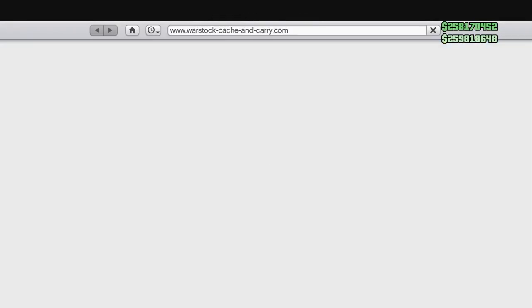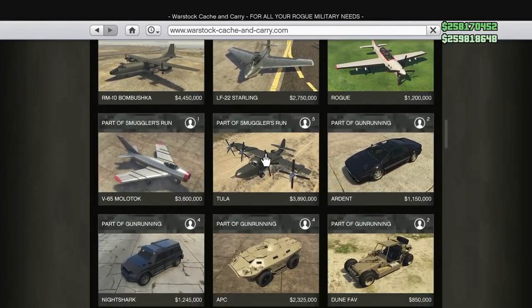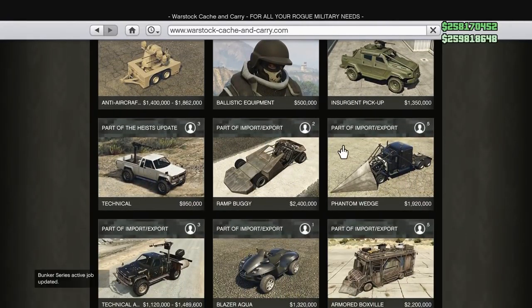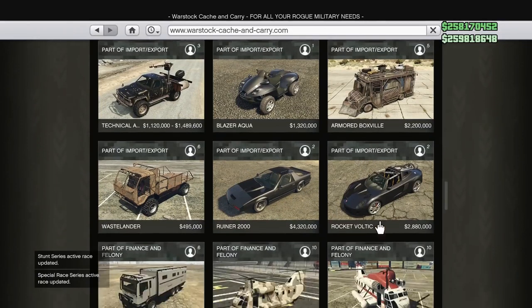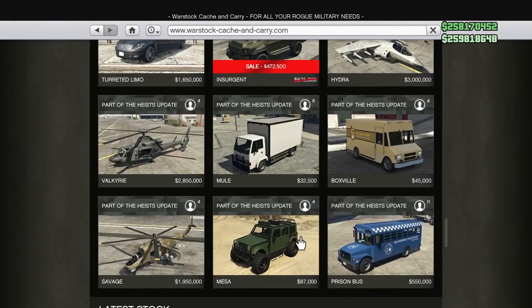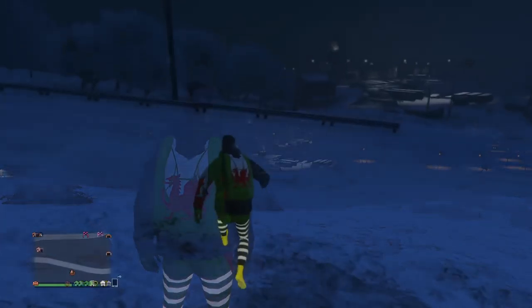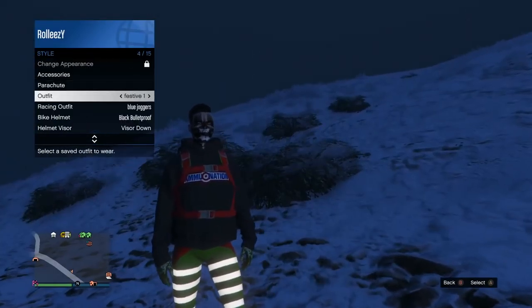Go outside and make sure that you have one of these war stock vehicles that go into your special vehicle warehouse. Here are the ones you can choose: the ramp buggy, the technical, the phantom wedge for sure, the armored boxville, the blazer aqua, the wastelander, the ruiner, and the rocket Voltic. The wastelander is the cheapest one, so if you don't have any I'd recommend buying that. I use my blazer aqua because I never touched that thing, so I don't mind overriding it with a buzzard. Remember, this vehicle you're basically gonna be getting rid of.